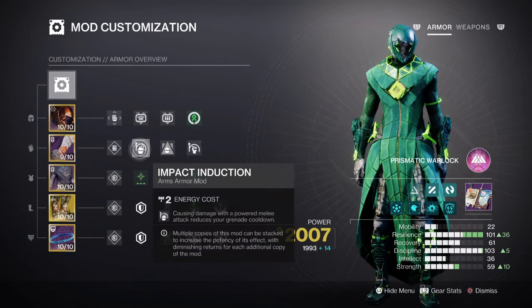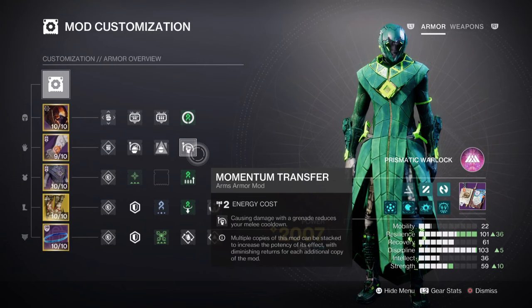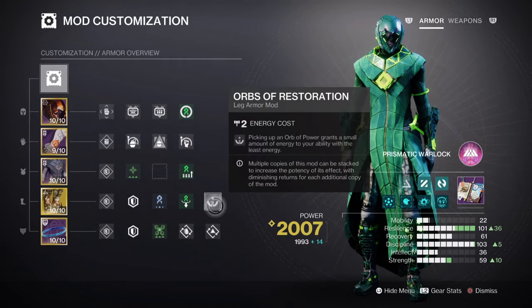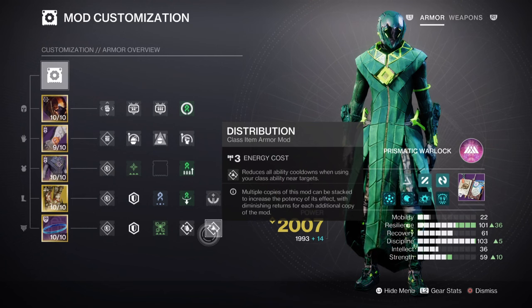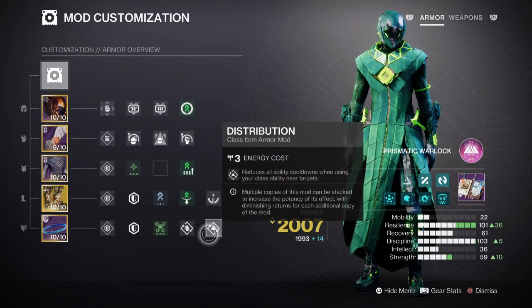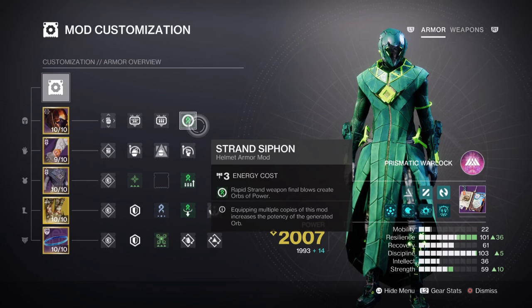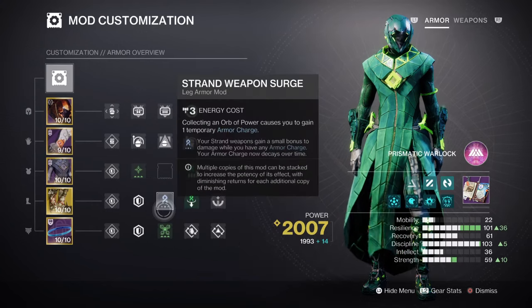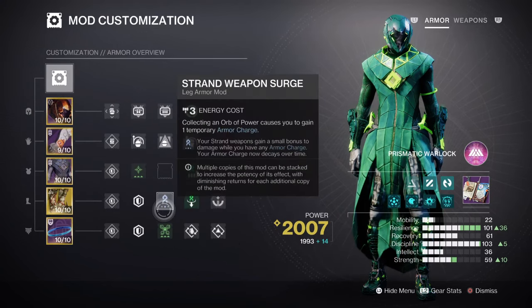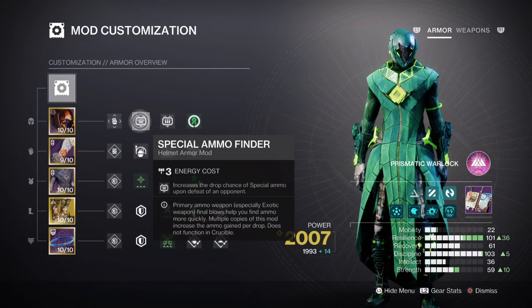Since everyone can achieve this, you can switch to mods that interact with key abilities: Impact Induction x1 for 12% grenade regen, Bolstering Detonation for 12% class ability regen, Momentum Transfer x1 for 12% melee buff, Orbs of Restoration for a 10% buff, Bomber for 12%, and Distribution for a 4% all-ability buff. Additional highly recommended mods include Strand Siphon for creating Orbs of Power via matching Strand weapons, Charged Up x1 for a +1 armor stack, Strand Weapon Surge x1 for a 10% weapon buff (x2 is also fine), and Heavy and Special Finder, Reserves, and Scanner Jump armor mods.